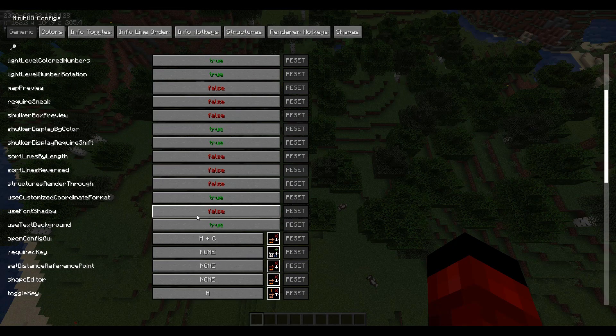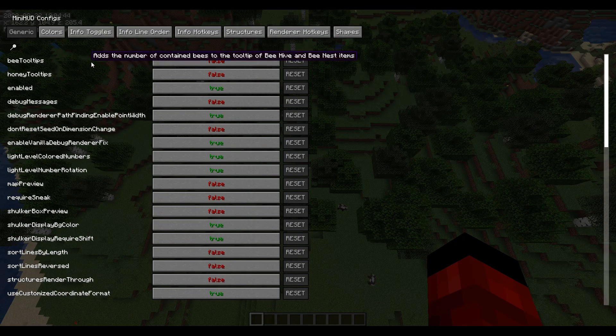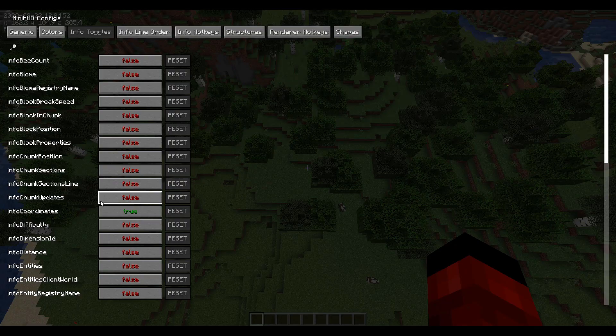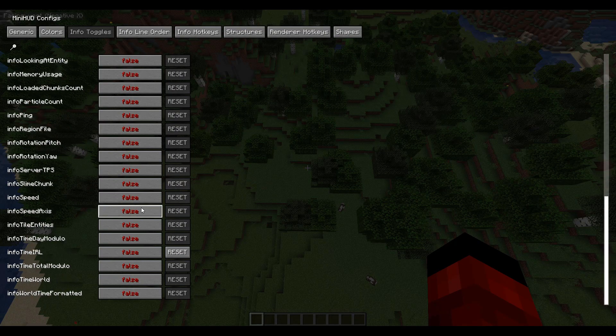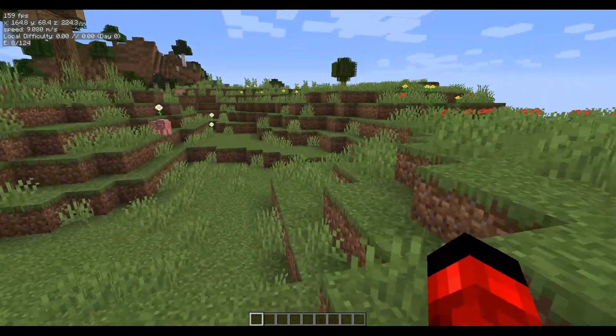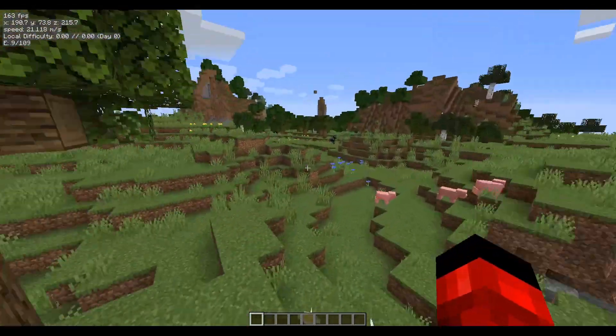Next, another key I like to have is the toggle key, so you can toggle the text on or off at any time. And over here is where you can basically toggle all these different things on or off. For instance, I can click speed, and as you can see I can toggle any of these that I want, and then they'll show up on the screen.